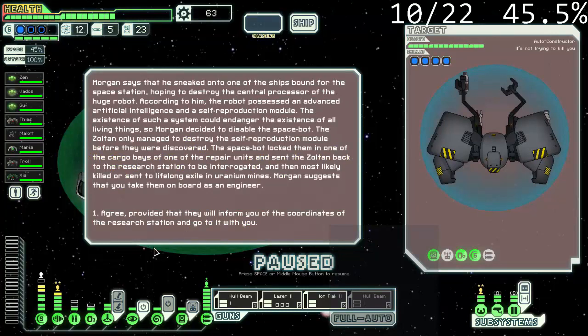Greetings, Captain. My name is Morgan. As you managed to notice, I was locked in the cargo hold. Something happened as the drone ran out of fuel. The drone was headed to the research station on which I work. Morgan said he sneaked onto one of the ships bound for the space station, hoping to destroy the central processor of the huge bot. According to him, the robot possessed advanced artificial intelligence and a self-reproduction module — the existence of such a system could endanger all living things, so Morgan decided to disable the SpaceBot. He only managed to destroy the self-reproduction module before they were discovered.